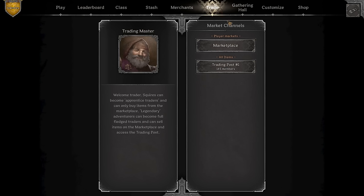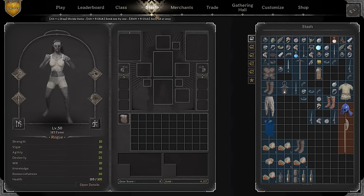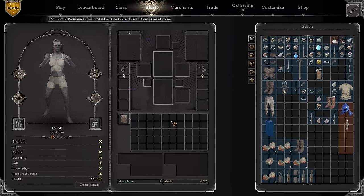Way number one: this works if you don't have much gold — basically just go to the marketplace and buy it. Way number two: if you've already acquired around three to five thousand gold and want to make a good kit, hop into our Discord that we recently created, make a ticket, let Hannah know what stats you'd like, and she will make a kit for you. That's our trading Discord server.